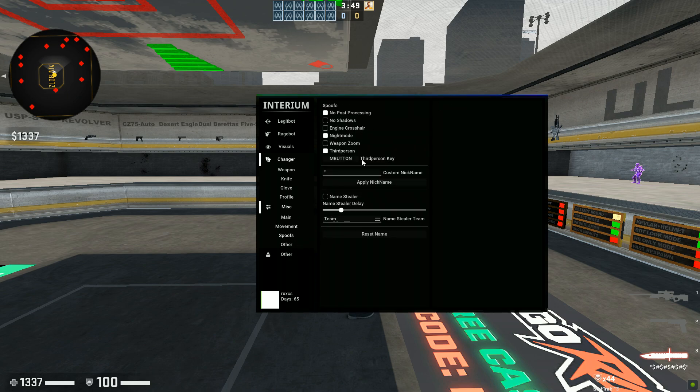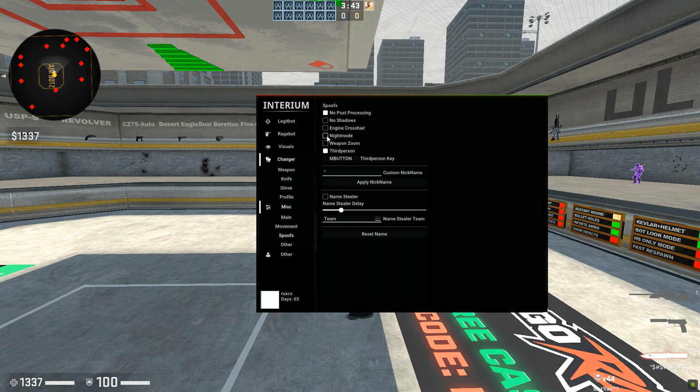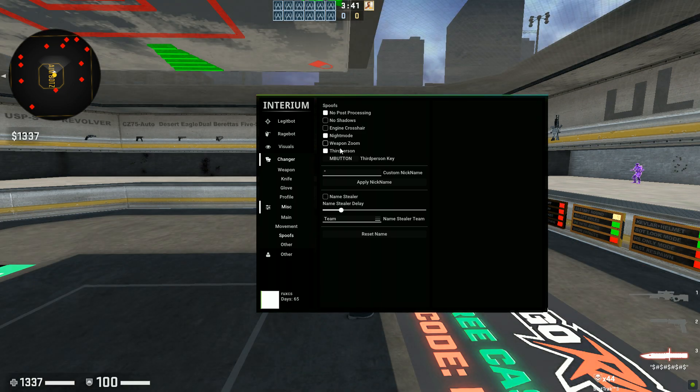If you know a lot about movement, this is a lot of content and it's great. Let's go to the Spoof tab — No Post Processing, No Shoutouts, Engine Crosshair, Night Mode which you can enable and disable — holy shit that was bright. Weapon Zoom at 30 percent with a set key. You can change your nickname mid-game — just hit a nickname and click Apply. There's a Nicknamer and Name Stealer as well.